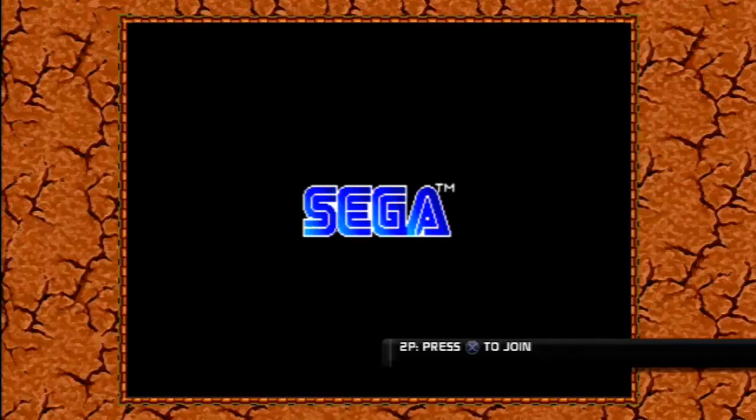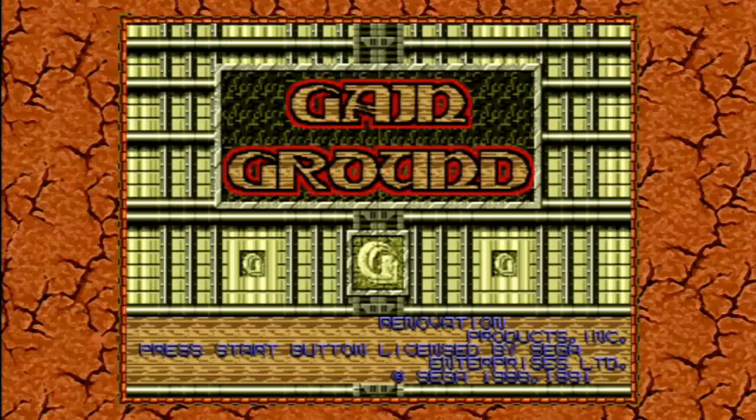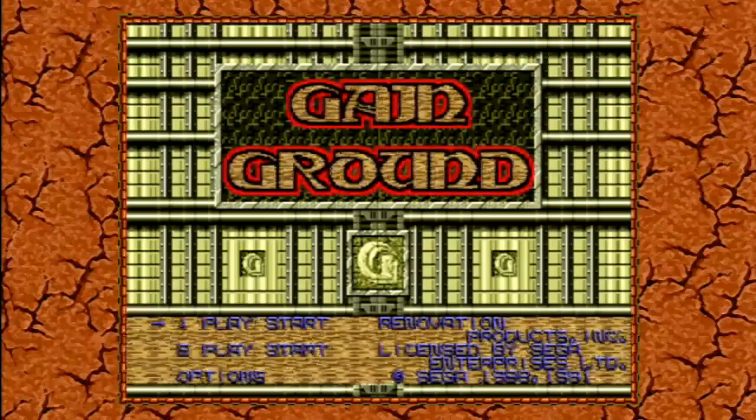Welcome, folks, to another Let's Play. I'm SamuraiTX, and yes, this is a game made by Sega. Let's Play Game Ground, made in 1989-1991 by Renovations Products Inc, released on the Sega Mega Drive.